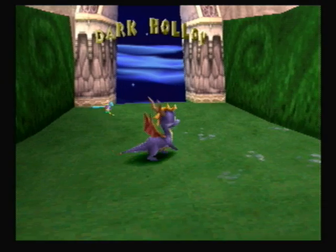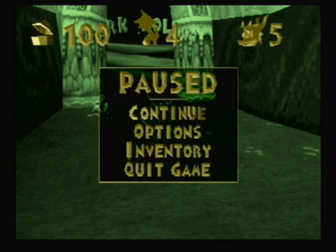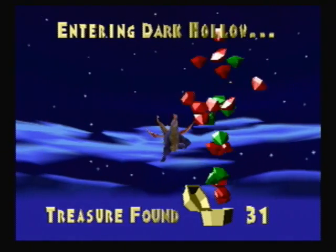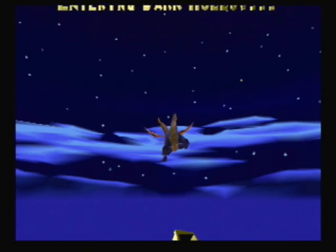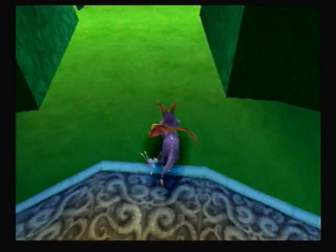Now that we're done with the home world, we got all hundred gems and four — and we got 2% done. Woo! Only 98% to go. So let's begin Dark Hollow. That's a lot of red gems and some greens too. Here we are in Dark Hollow, our first world.